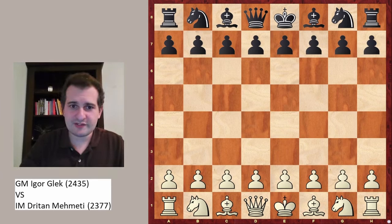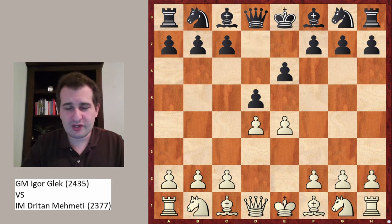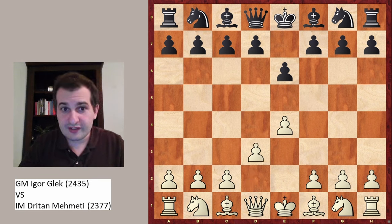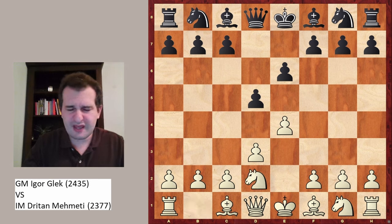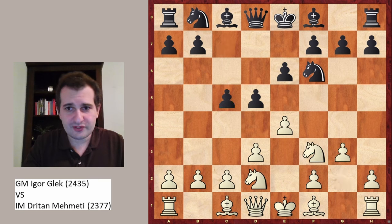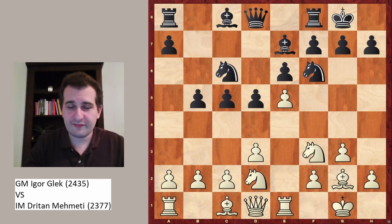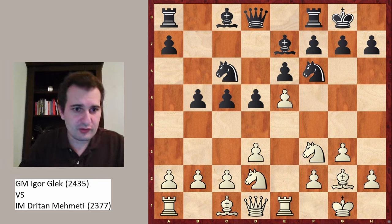Grandmaster Igor Glek, playing the white pieces, starts the game with 1.e4 and black responds with e6, inviting white to play a French. After d4 d5, however, white had other ideas — white played d3, transposing into a King's Indian Attack. We will see how black plays d5, and now the most popular move is knight to d2. The ideas here are very simple: black plays Nf6, g3, f3, c5, and then both sides develop. Re1, b5, and now e5 — you can see the ideas very clearly. Black is playing on the queenside.